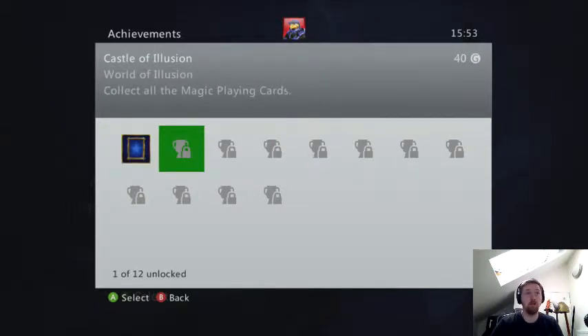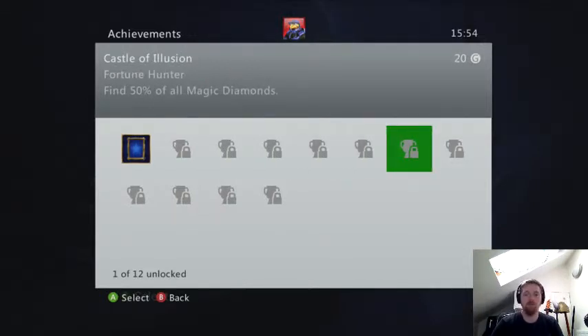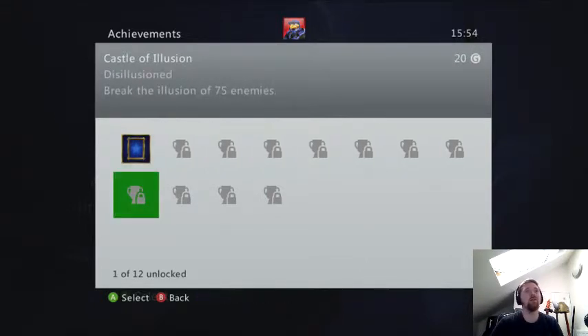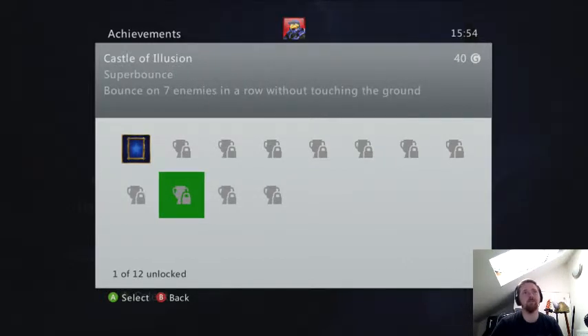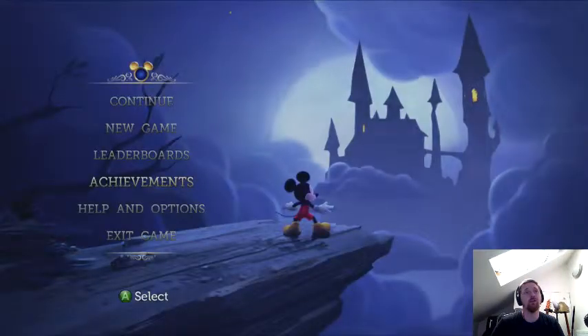The other achievements in the game include: collect all the magic playing cards, collect all the Donald Chili Peppers, complete the game, complete your castle statue, complete all castle statues — so there's lots of collecting going on. Find 50% of all magic diamonds, find all the magic diamonds. Mickey Mouse has got magic diamonds instead of Sonic's rings. Break the illusion of 75 enemies — that's just kill 75 enemies. Bounce on seven enemies in a row without touching the ground — if I come across an easy spot to do that I'll make a mini video. And complete a stage in time attack mode.